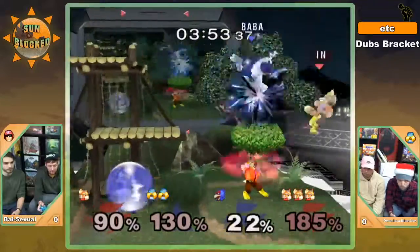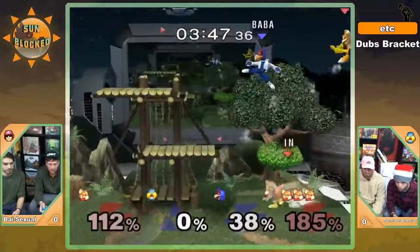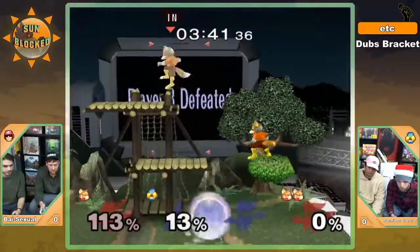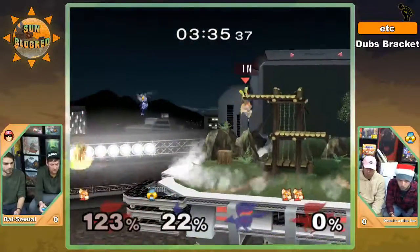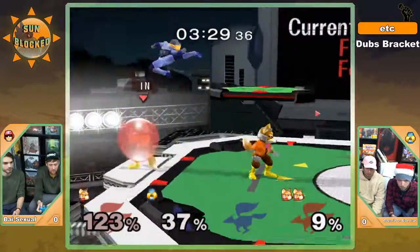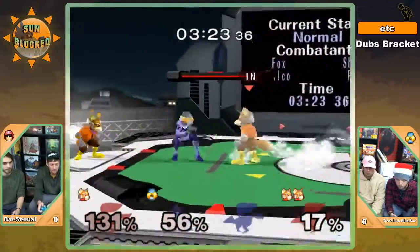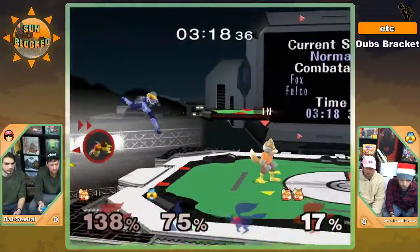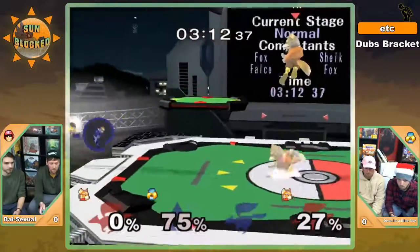Great angle by Scry, avoiding all the pressure Elder was putting on him at the ledge. Bad position for Sunny — that was a really scary spot for him to end up in. He ended up spot dodging and falling down the step. This is going to be a challenge. Forward throw — okay, I think Battery was waiting for the forward throw. Scry just letting himself fall down, they're still at a significant advantage.